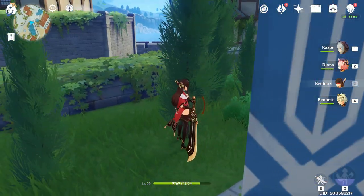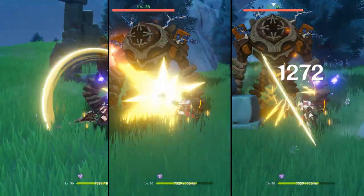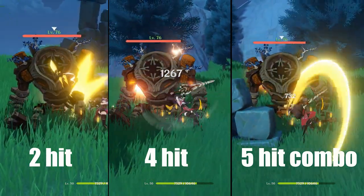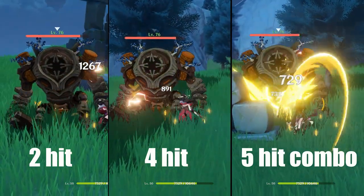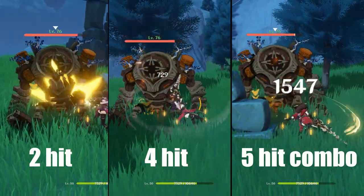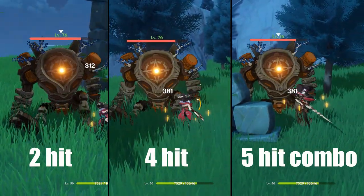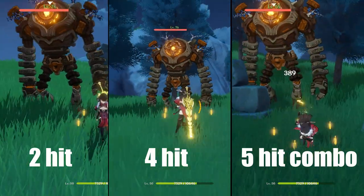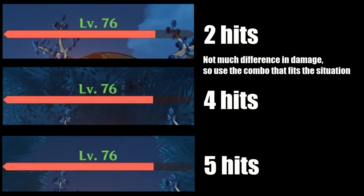As a support, you will be mostly using her elemental skill and burst. If you are using the Prototype Animus, you can try to add 1 to 2 normal attacks to proc its passive; otherwise, don't bother with normal attacks. As a carry, you will be using normal attacks a lot. Her 2-hit, 4-hit, and 5-hit combos are the ones you want to use — they all do similar damage, as long as you animation cancel the last attack with a dash, a jump, or even her abilities. Use the combo that fits the situation.